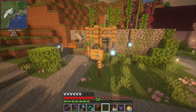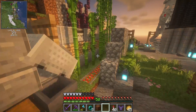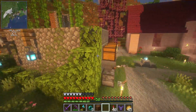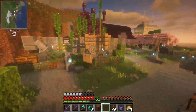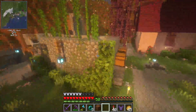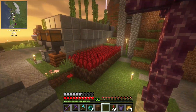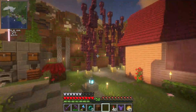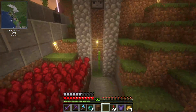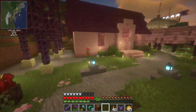We have the bamboo farm — it's somewhat efficient, might be full, I haven't checked it in a while. I like the little wall I did with the moss on it; it gives it more depth and feel rather than just a base mine cart. This back area is a little dirty, not very aesthetically pleasing, but we'll find a build for it. We also have chorus fruit, nether wart, and another automatic bamboo farm that's super fast.